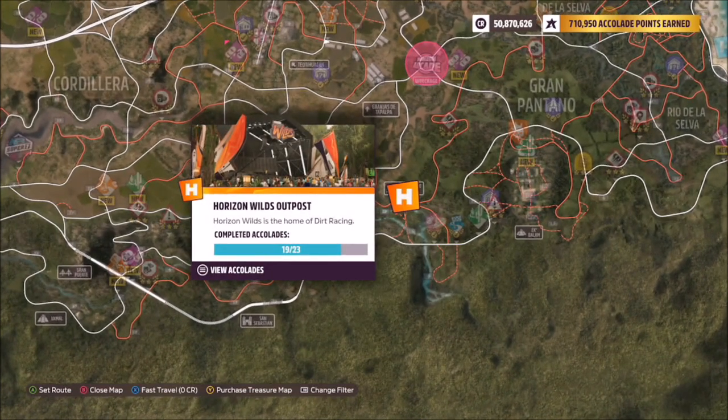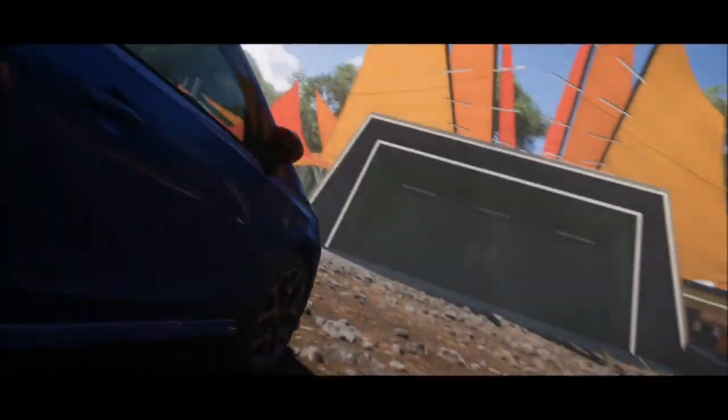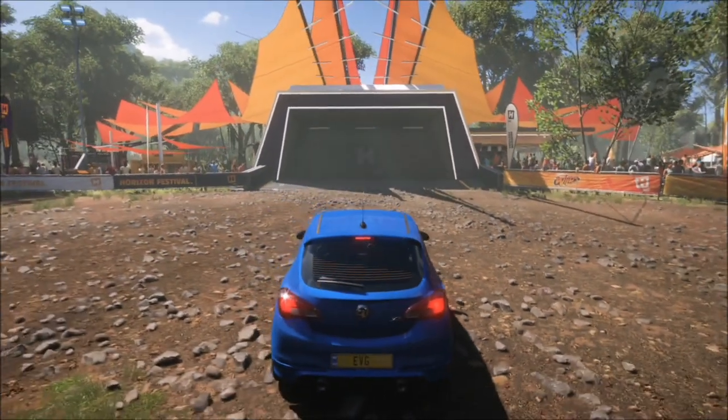The location of the Horizon Wild Outpost is at the very bottom of the map and more over to the east side. It's a sort of dirt Horizon outpost, and once you get there in your hot hatch, all you want to do is press up on the D-pad.